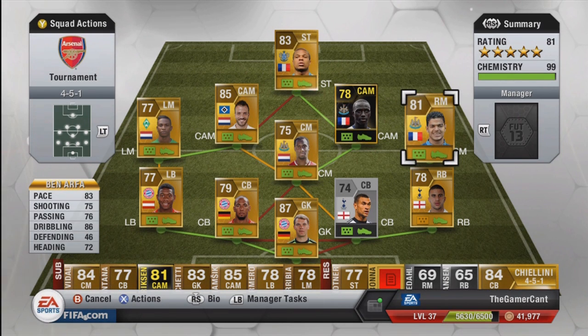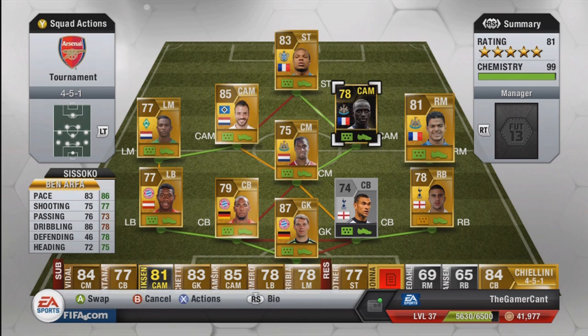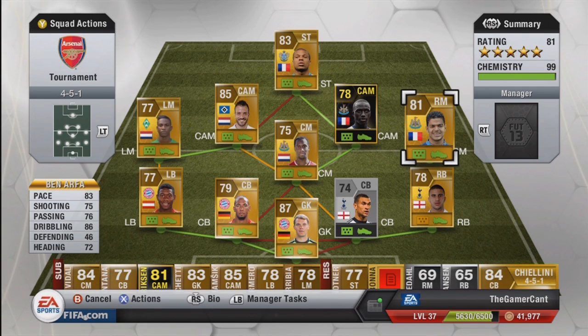Over on right mid we have Hatem Ben Arfa — 83 pace, good dribbling, good passing, good shot, and also 5-star skills which is his main attribute too. He's left-footed, so you can cut inside and try to get some goals with him. He's one of the players in this team I'm very, very fond of — I really like Ben Arfa, I think he's very, very good on FIFA.